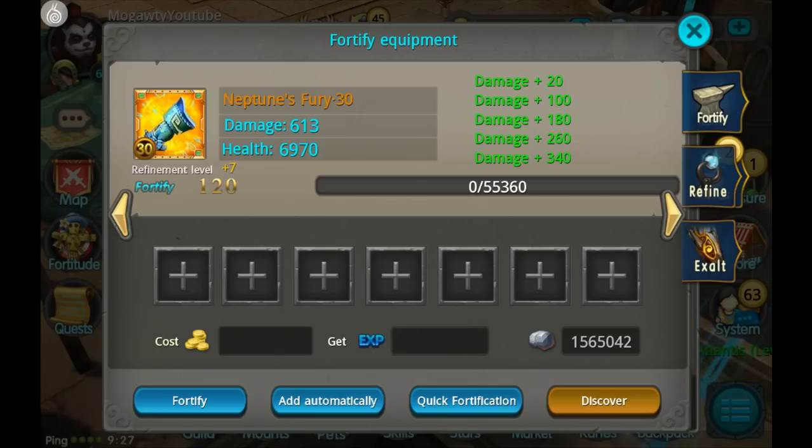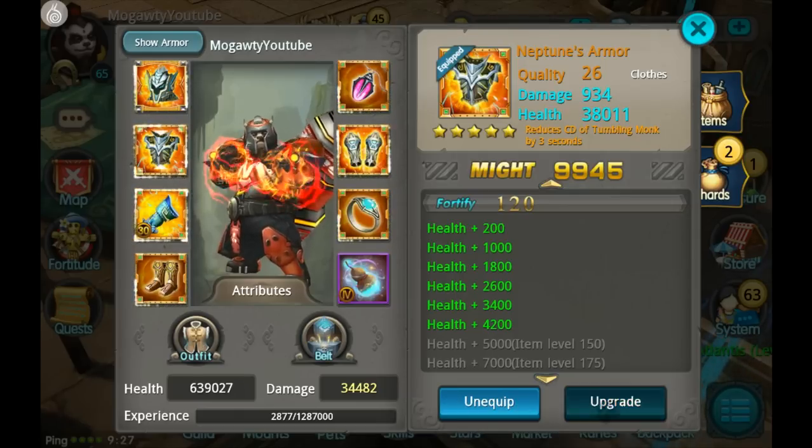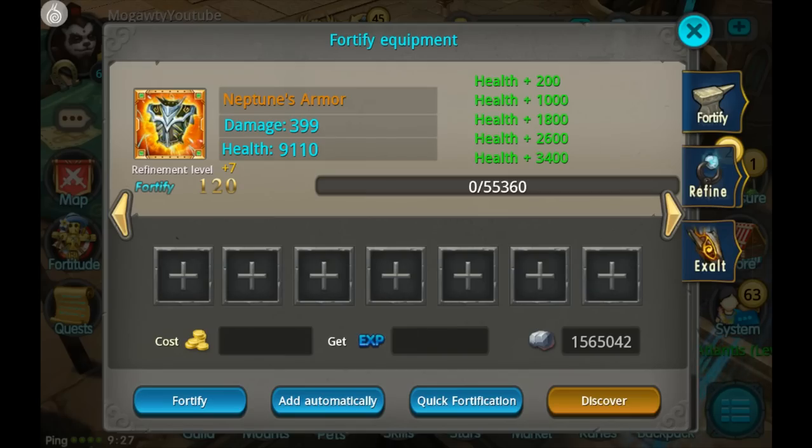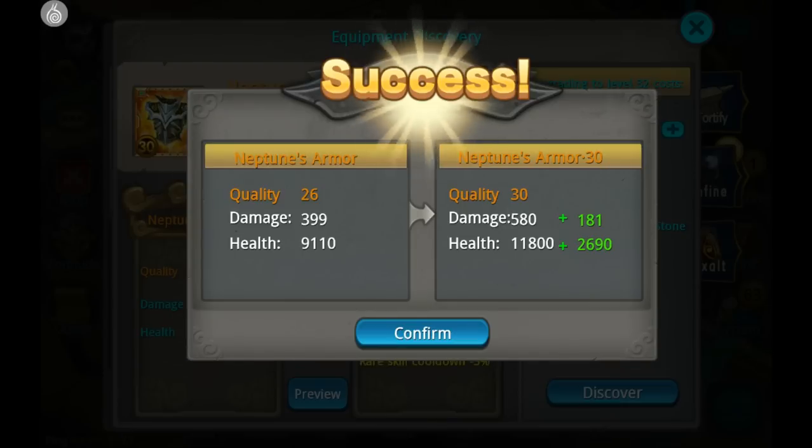Going to do the same thing to Neptune's armor and get that up to quality 30 as well. Another small damage and health boost.